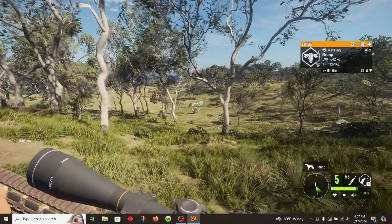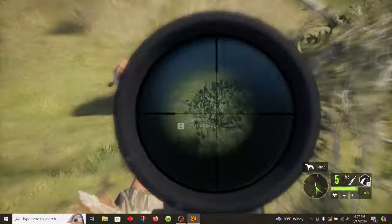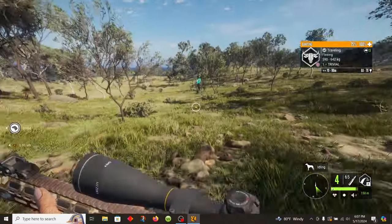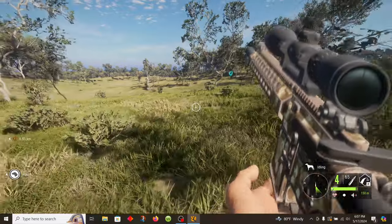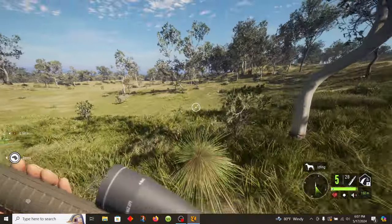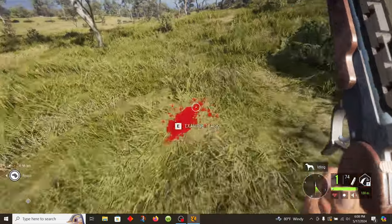Let's see if we can get at a different angle and take a shot on this guy. What — I was like, why isn't it going down? I know I hit it. Let's also see if we can get one with the .45-70, because we know this gun is a freaking beast.